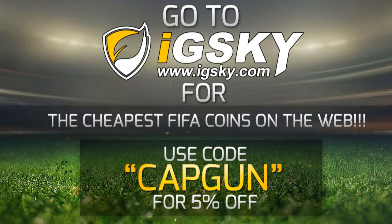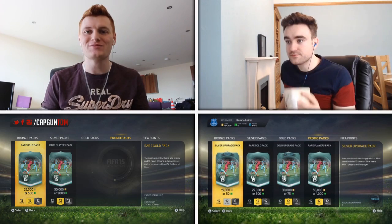The cheapest coins on the web — go check out idsky.com, their link will be down in the description and use code cap gun for a discount at checkout. It's Cap Gun Tom here and welcome to the video.